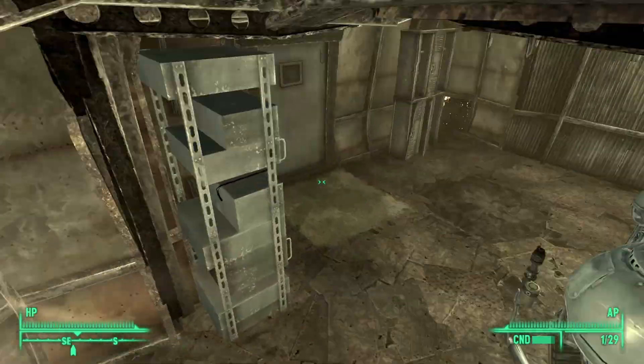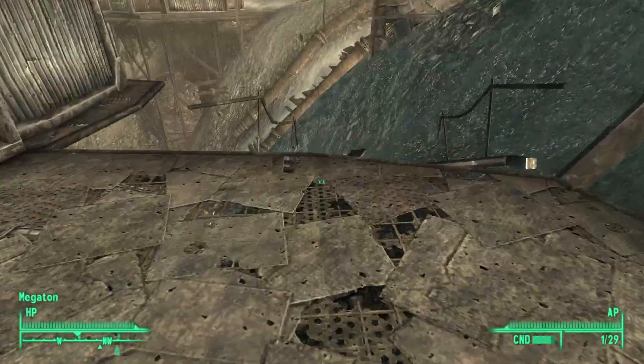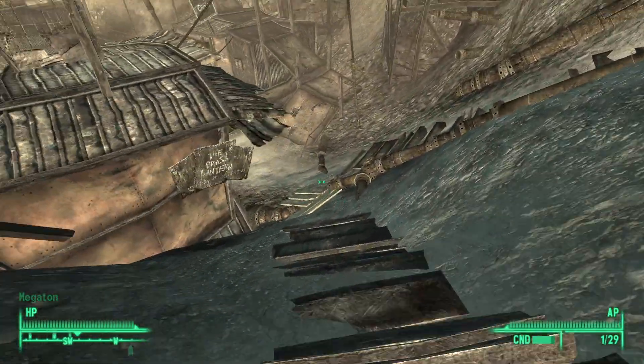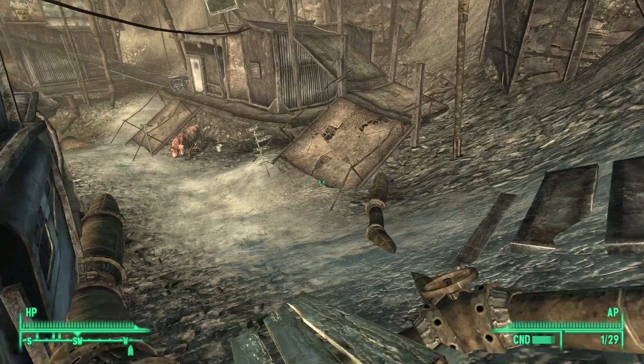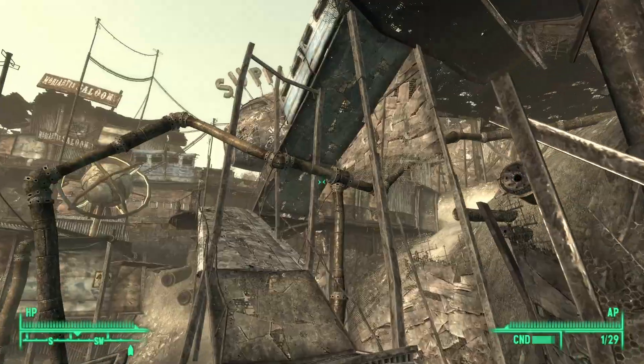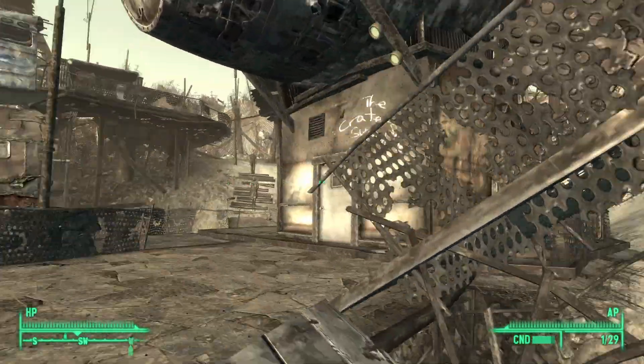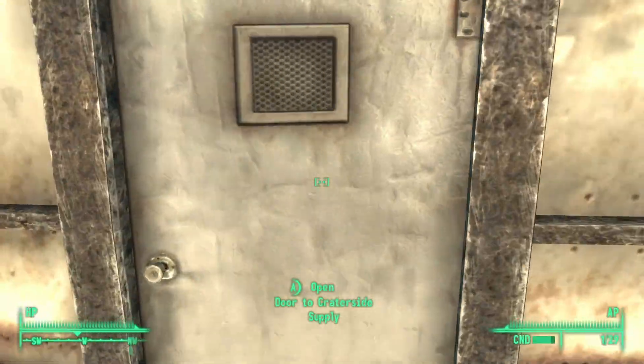With that, we're going to head over to the Craterside Supply. If you're not sure where it is from your home, it is simply down this particular path. As you see the path ahead, go up this ramp-like area and at the end you will find the Craterside Supply. Keep going and there should be the shop — go ahead and go inside.